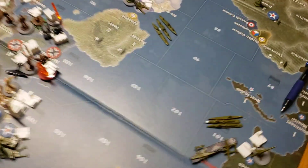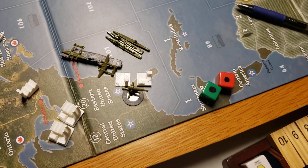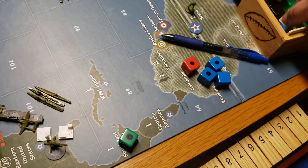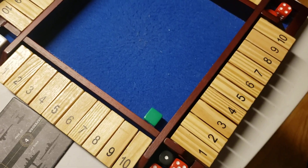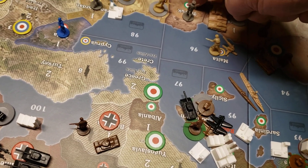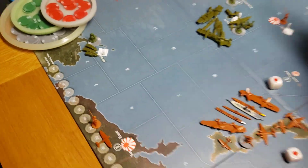You have a sub at attack two. I have a tactical at four and three fighters at three, plus the destroyer that allows me to attack your sub with my planes. I need one hit — and I got three. You did not kill my destroyer, so the planes all flew back to Tobruk. Your sub is deceased.